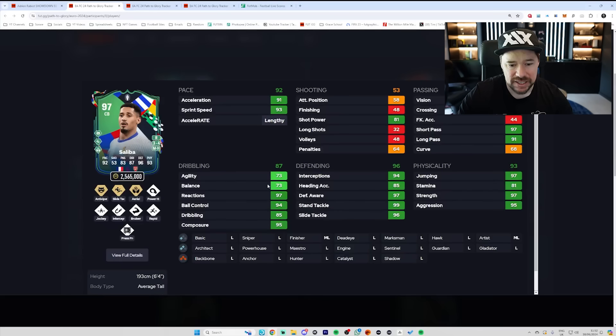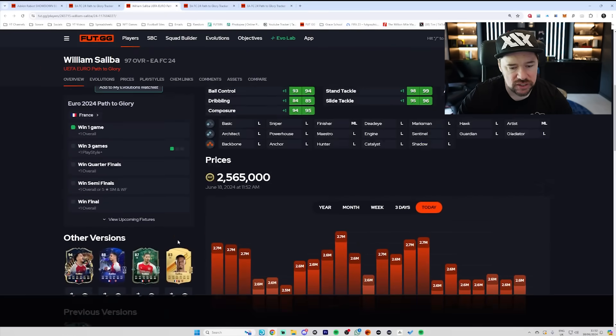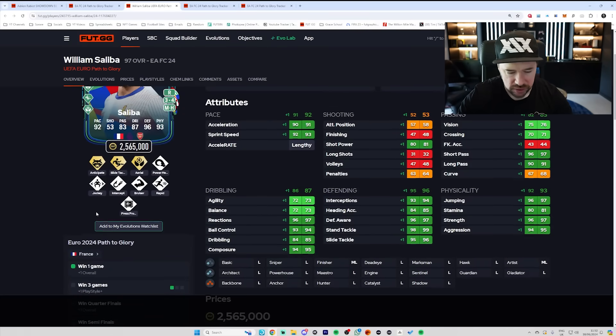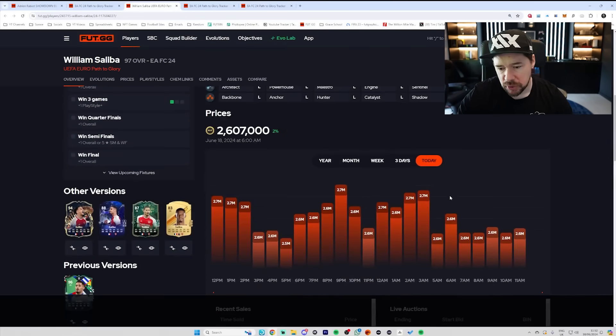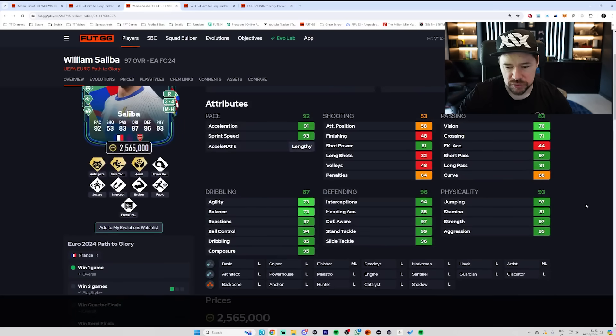William Saliba has been upgraded and straight away this card is unreal. In terms of the boost, he's been given one pace, one shooting, one defense — the flat one across the board. His card price hasn't really moved too much. I think he's so expensive anyway that it wasn't really going to move very much. This card's a really interesting one now because his dribbling is ridiculously good for a center back. He's got four-star weak foot, his passing is good, he's lengthy. And with the anchor, he remains lengthy and has, apart from 89 heading accuracy, maxed out defensive stats.